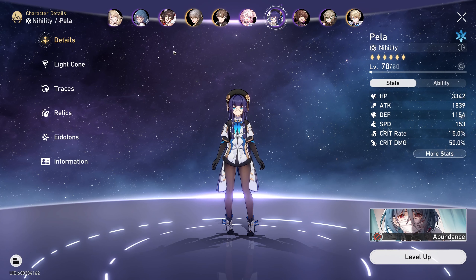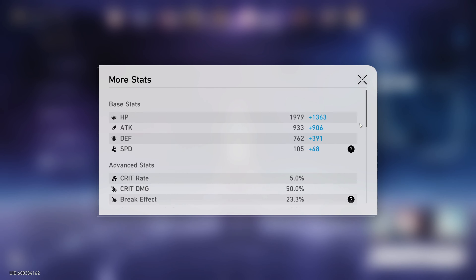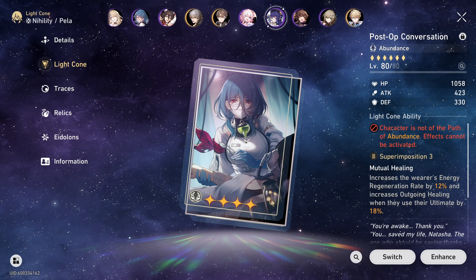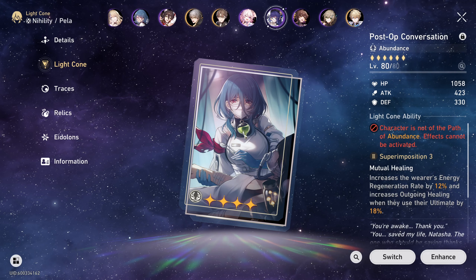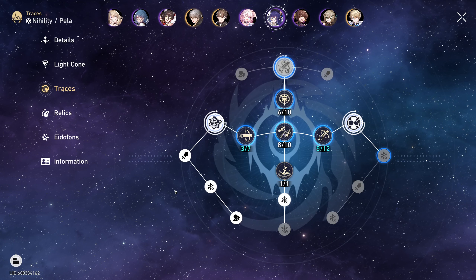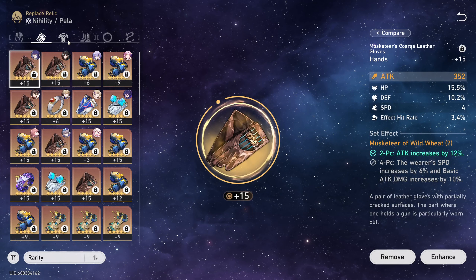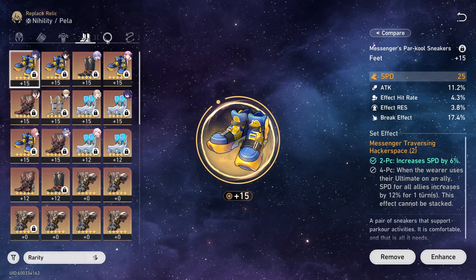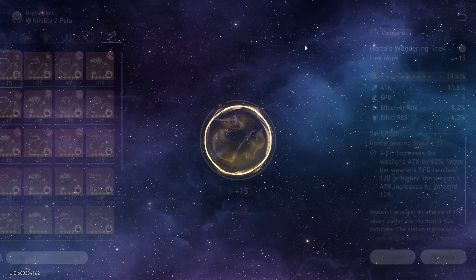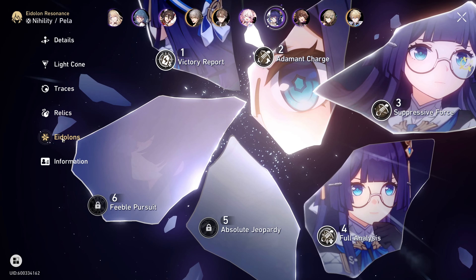Last but definitely not least is Pela. These are her stats. I haven't even bothered building her the proper Light Cone for the Nihility path — I'm just using the Natasha Light Cone I've been using the whole time. These are her traces — pretty much done, I don't think I want to put any more investment in her. These are her relics. I'm probably going to opt for a different set other than the Musketeer two-piece, because the attack percent really doesn't do anything. I might give her broken pieces, the HP/defense set, or maybe even the damage reduction set. She's at Eidolon four.